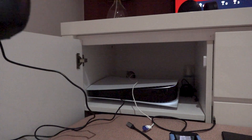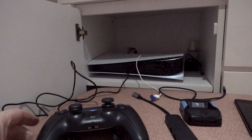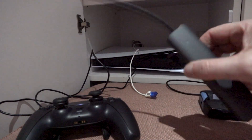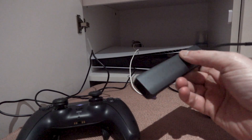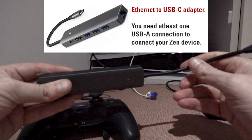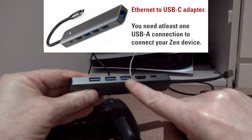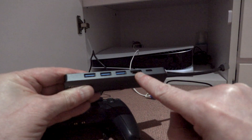First of all, we're gonna power up the PlayStation 5 so that it's controlled with the cable — and you can see it's on. What we need is this device: it's an ethernet connection to USB-C, including a USB-A connection, and a power and HDMI connector.